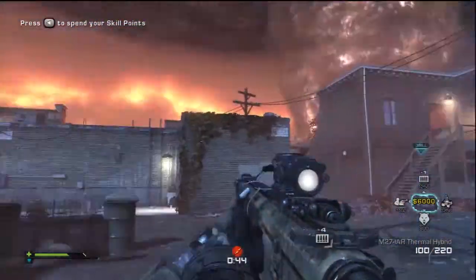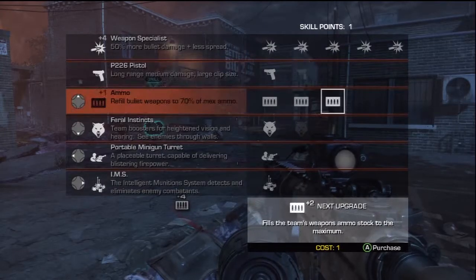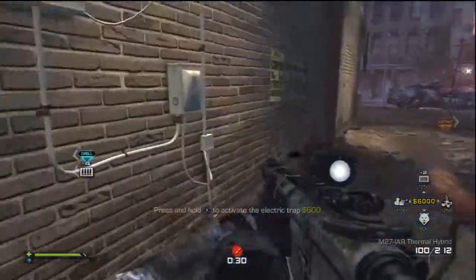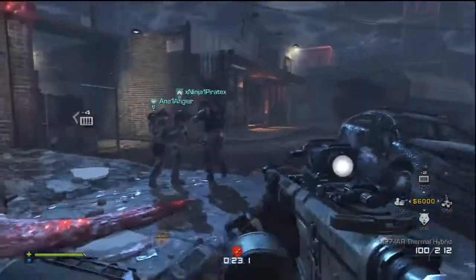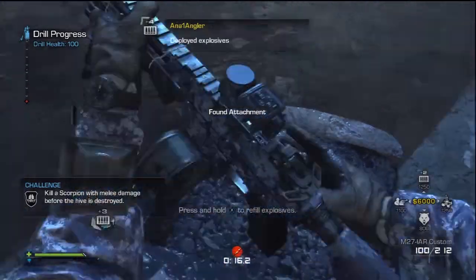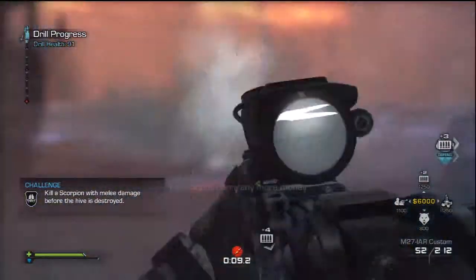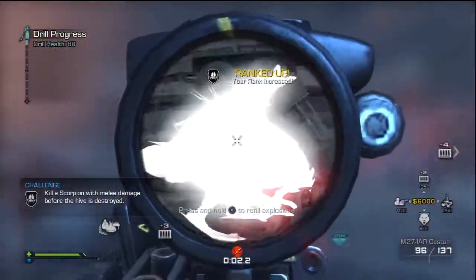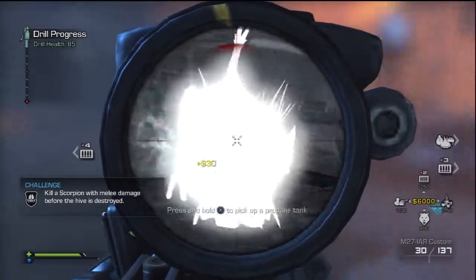My very first impression after playing a few hours is that my favorite thing about the game is the weapons and ammo. It ranges from stun to explosives to incendiary, which comes in handy a lot more than you'd think. The stuns are probably the best thing so far, though the incendiary is good too. I like the different ammo types because they're separate from your normal ammo.